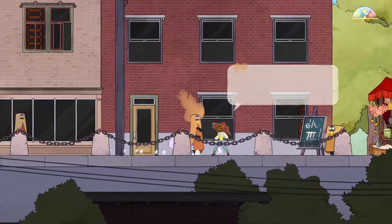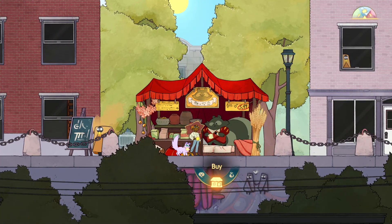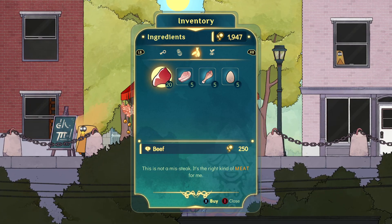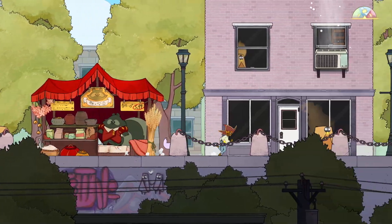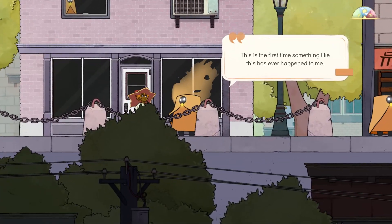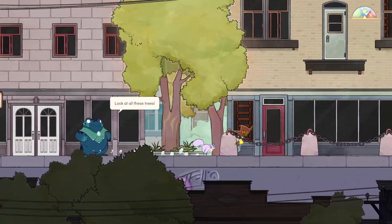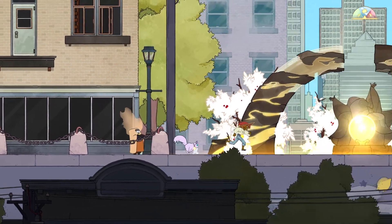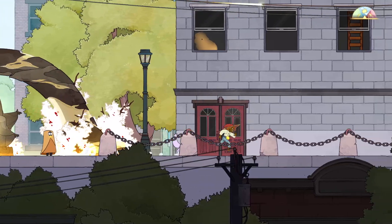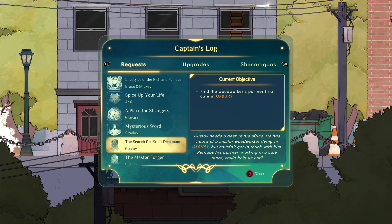So which is this guy that he asked? Hey bro, wanna buy something? Get some eggs. We have... oh, so expensive eggs. This is the first time something like this has ever happened to me. I think this is him - no. Where can we talk? That is the cafe. The box should be ready soon, I can feel it. These are the shrines we unlocked. Find the woodworker's partner in the cafe in Oxberry.